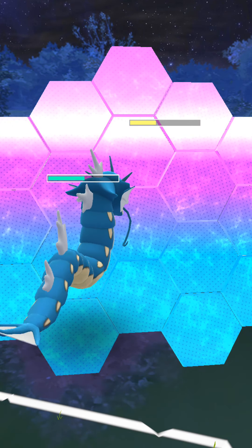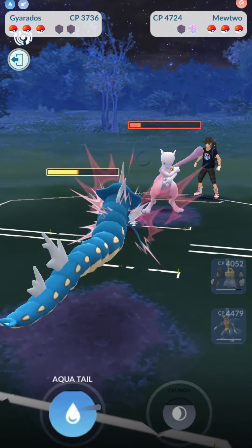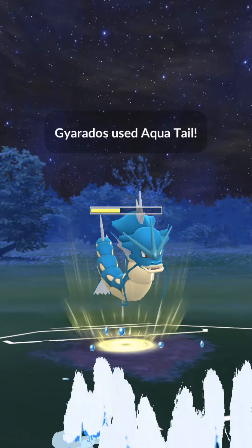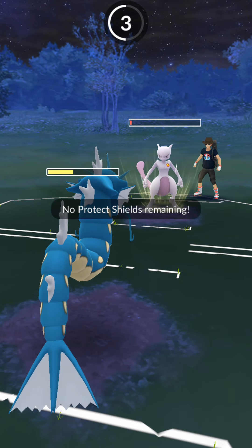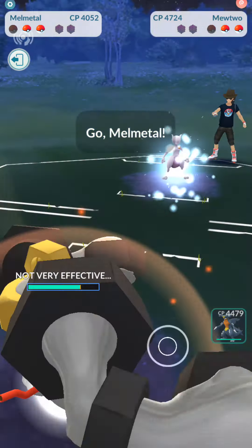They're gonna follow it up with a side strike — it goes through. Well, actually it doesn't go through because I shield it. So both my shields are gone. We're gonna go ahead and go for another Aqua Tail here and can we burn it down? No! It has a tiny sliver of health left, so we're just gonna go ahead and roll with what we got here. Both shields are down.